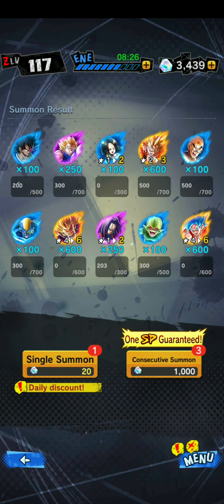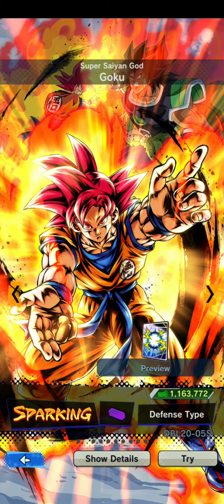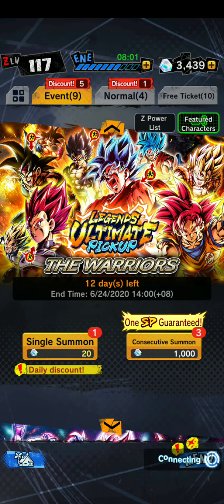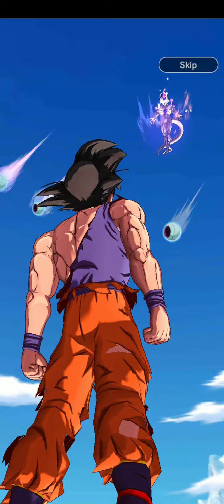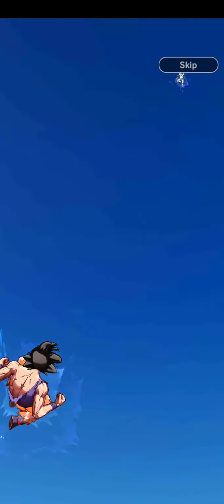Can we do this one more time? Let's have a rest first. We can do this one more time, we have enough. We need Super Saiyan God Goku — the purple one. We do not have this unit yet. Come on, give us this unit! Okay, for the last one.